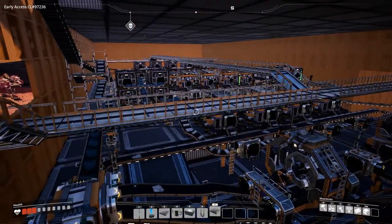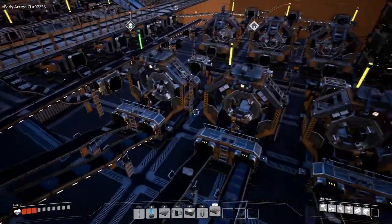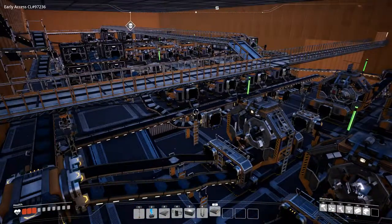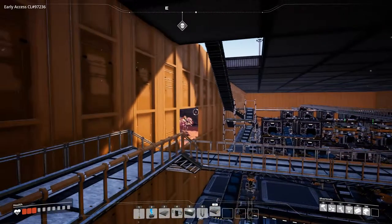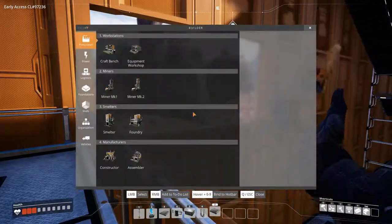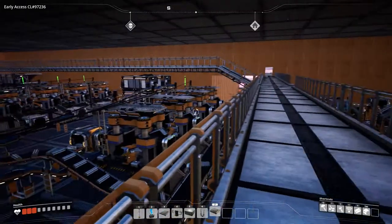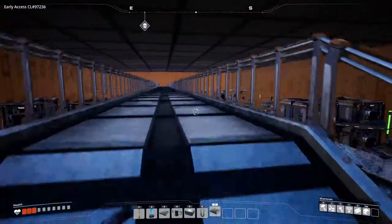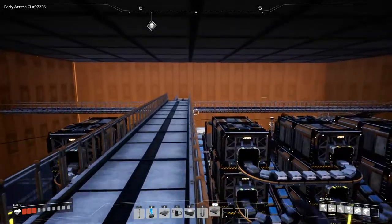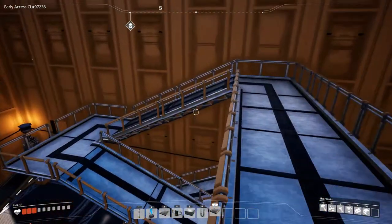I do like the setup of this hall: the beginning is all screws, in the middle is iron rods, and this section is all reinforced plates. The whole assembly hall is set up for reinforced plates, bringing them up to the second floor. I hope you all enjoyed it — there's a hole here I think I might destroy. Leave your comments down below because I love reading them and getting tips, tricks, and things to change or things we're doing perfectly. This factory is slowly growing — I'm not going fast, but I want to have it perfect.